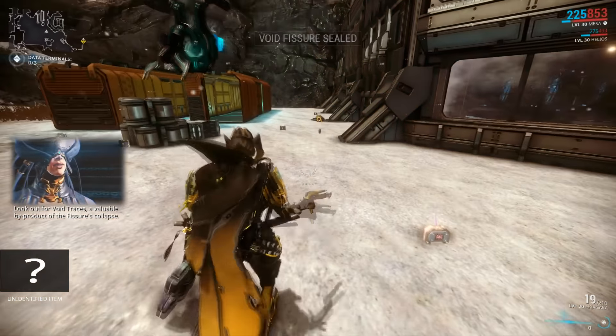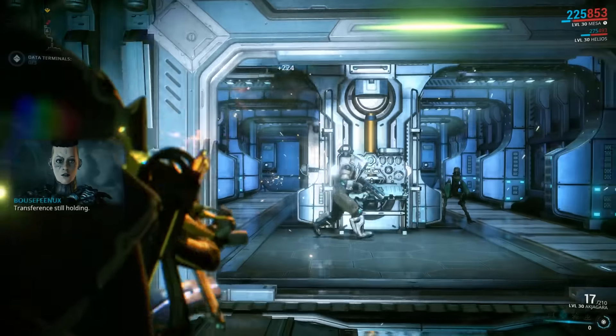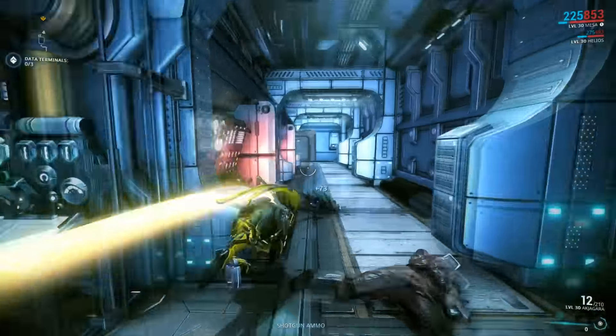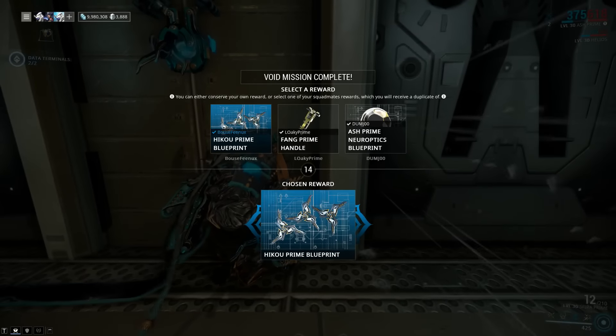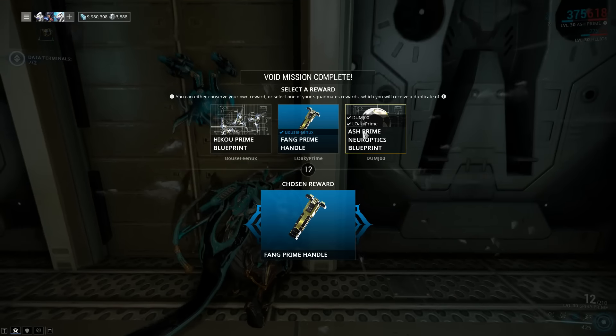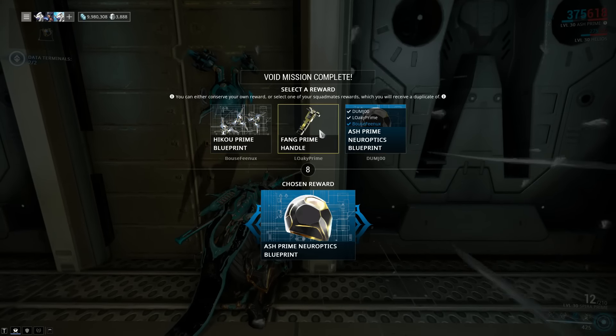It's important that you do not leave the mission at this point. You'll have to finish whatever mission you started to gain your reward, and you'll want to do this anyway because the normal mobs on the map will drop the Void Traces that you'll want to refine your Relics. Finally, when you complete your mission, you'll be given the chance to choose your reward. If anyone is in your group, you'll be able to choose one of their rewards if it's better than yours. Everyone gets the same item, so don't worry about screwing anyone over.